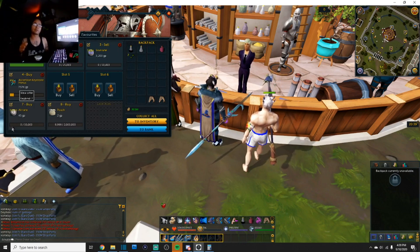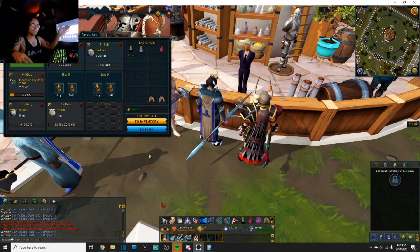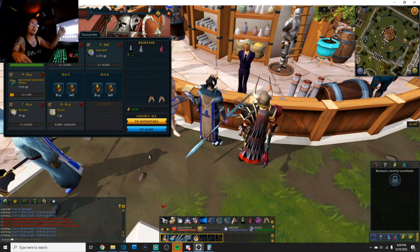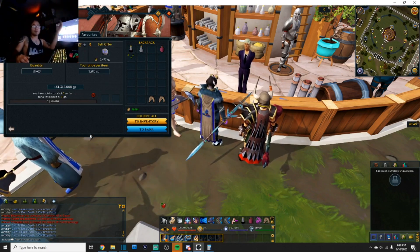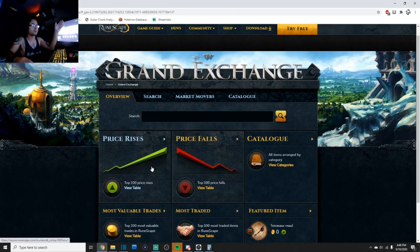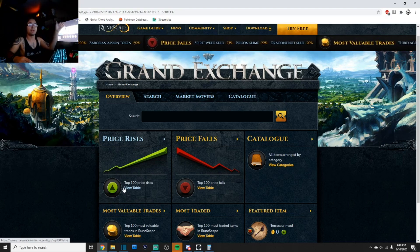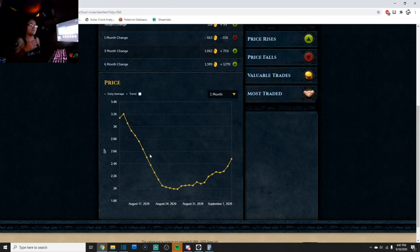Now the second thing we're going to talk about is bulk trading — and this is where massive amounts of money can be made. The problem is the period of time you'll have to wait after spending the money is a lot wider compared to flipping ascension keys, where the gain is much quicker. What you see here is 50k soul runes. This is where the Grand Exchange charts come in.